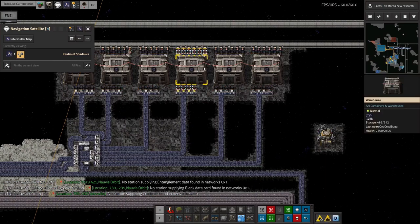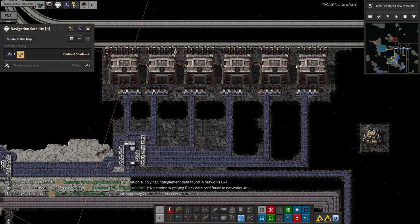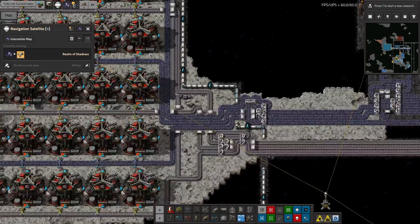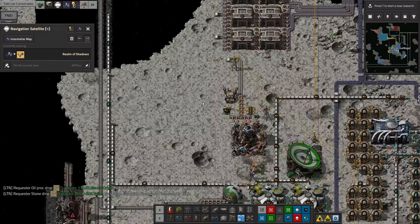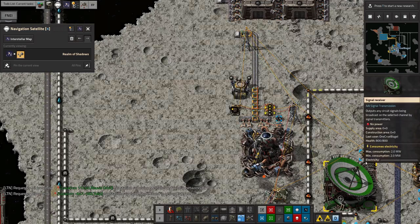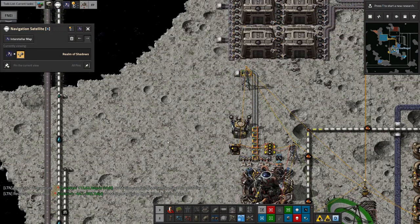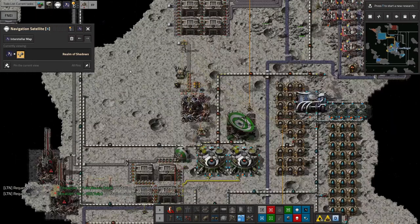I don't think this is actually a problem. If we look here, we've got six warehouses that are all completely full, and these belts are completely backed up — so there's an enormous quantity of crushed Naquium available. These other warehouses are nearly full too, so we've got a decent amount of uncrushed Naquitite as well. When a ship comes in, it will directly power the base because these poles link straight into the ship's power system, so bootstrapping won't be a problem.